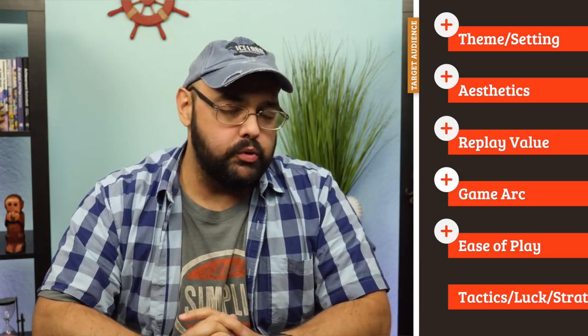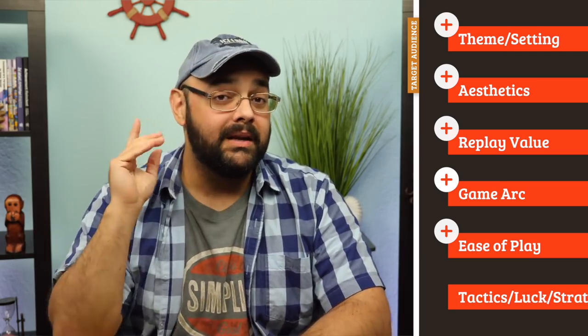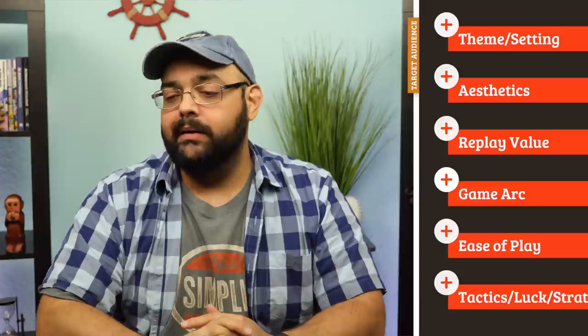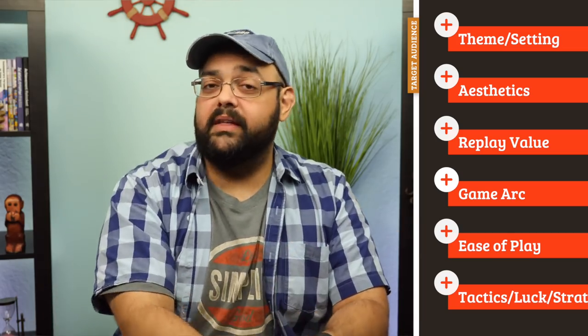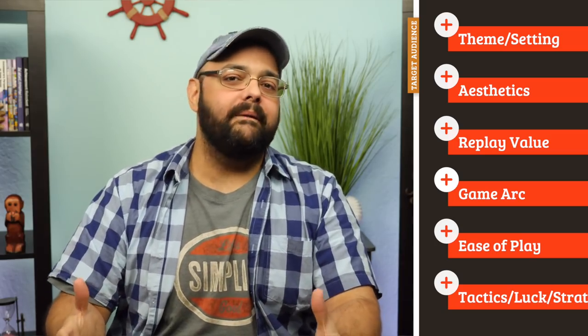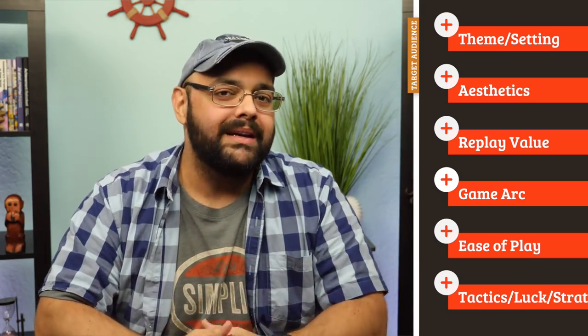The game arc is very nice. You're doing one of three very simple actions with a small hand limit of two, so you can't just hold on and find the perfect combination every time. Sometimes you just have to play something out and give up on some plans. You were maybe digging for specific skulls in specific locations — it really works. Ease of play is very quick and simple, the rulebook is wonderful. At the end you go through the different categories, write down some points, and you're good to go. There's some luck — you're revealing cards as you go, and you have to take one of the two you reveal. But there's always something you can do with those cards. You have to steer what you're getting and drafting to the best possible conclusion.